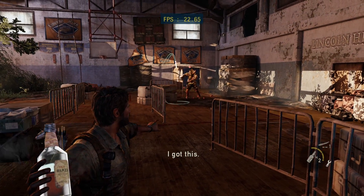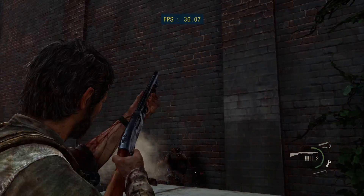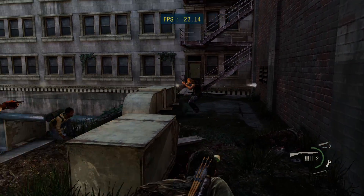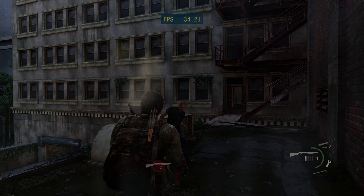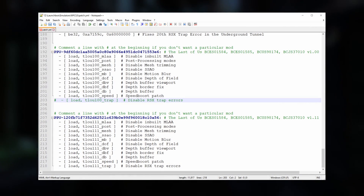All you need to do is drop the patch.yml file into your RPCS3 directory, or open it with a text editor and copy the contents into your existing patch.yml if you already have one. We'll cover some patch-related issues in a minute, but if you need to disable a patch, just scroll down to the bottom of the file and type a pound sign or hash symbol in front of the line that applies to that patch.